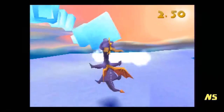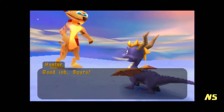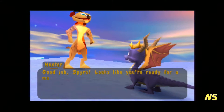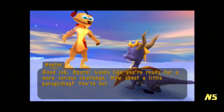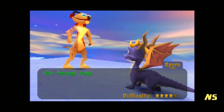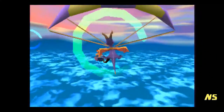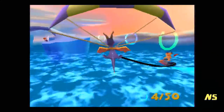Now let's go get the secret orb, which is in this igloo right here. Hey Hunter — good job, Spyro. Looks like you're ready for a more serious challenge. How about a little paragliding? You're not afraid of heights, are you? Obviously I'm in a speedway, so no. We just have to go through the race. This one could probably get away with being difficulty five, not four — there are a lot of five-star challenges.